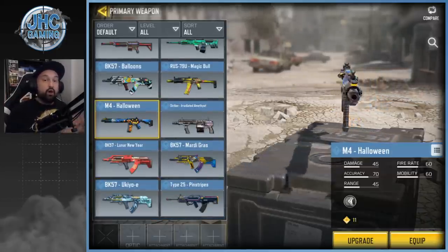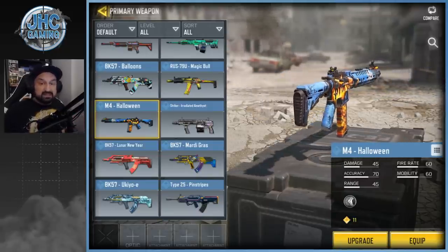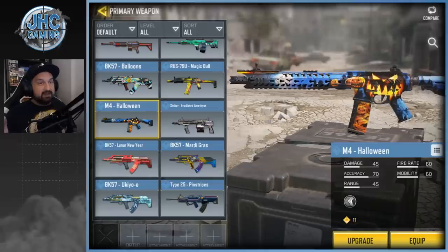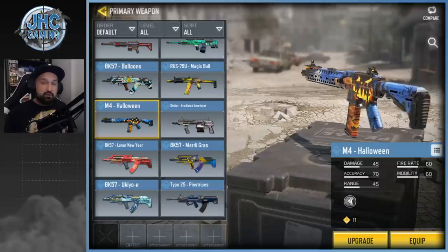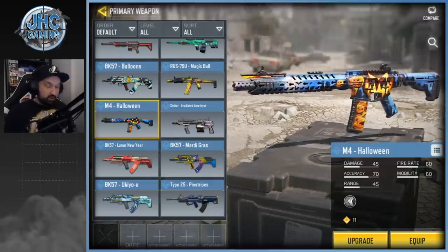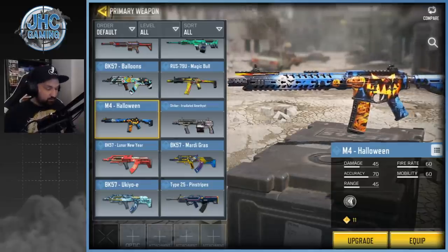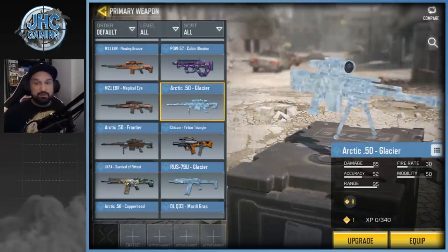At number three for rare: the Halloween skin. It's super rare — not many weapons have that skin and it's very unique. The MSMC was only available in the Halloween Lucky Draw. You've got some vehicles, I think the backpack and grenade, and this is the M4 here. I kind of regret not getting the MSMC especially. The Halloween skins really stand out — great contrast of blue and orange. I love that skin.